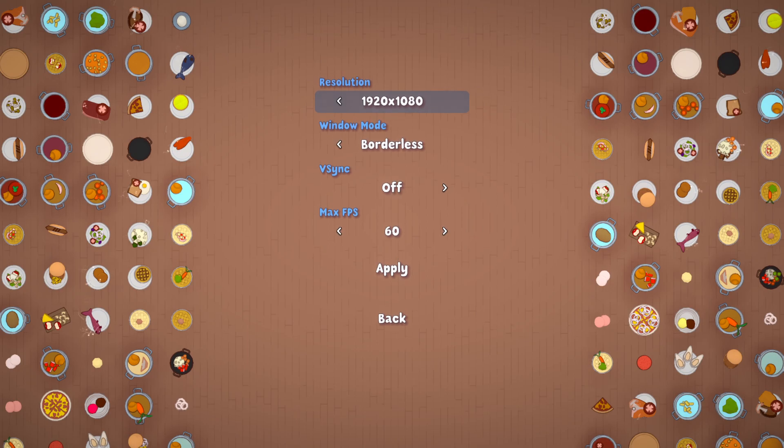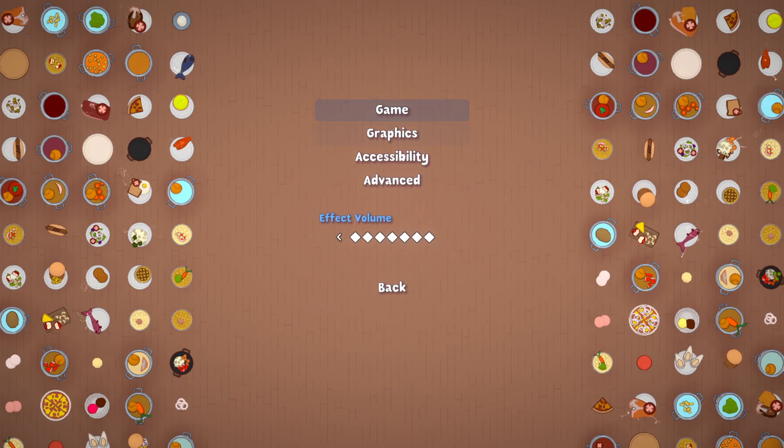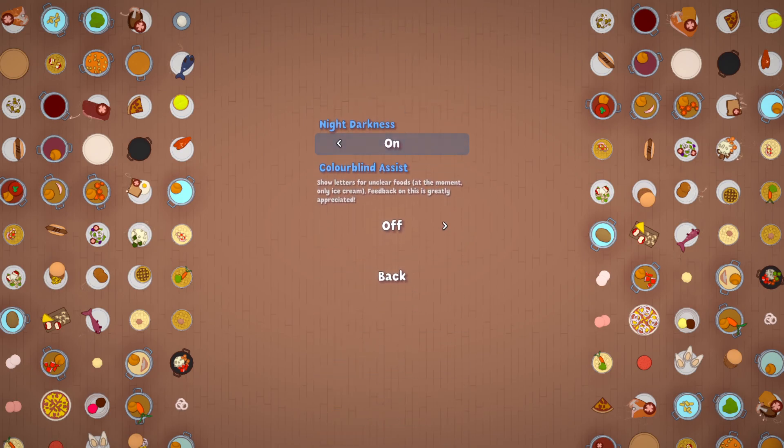You have graphics settings — your resolution, borderless, window mode, V-sync on/off, max FPS, and basic settings. You can just use the default. Under accessibility, you have night darkness on or off, which means the restaurant exterior will get dark at nighttime. Some people don't like the darkness, so you can turn it off and everything will stay bright. Colorblindness mode shows letters for visually unclear foods — currently only ice cream. The ice cream will have different letters underneath it to distinguish them. More will be added as the game is patched. And of course you have your effect volume, which is just up or down.